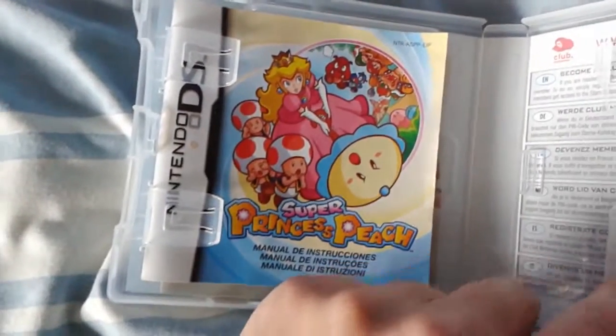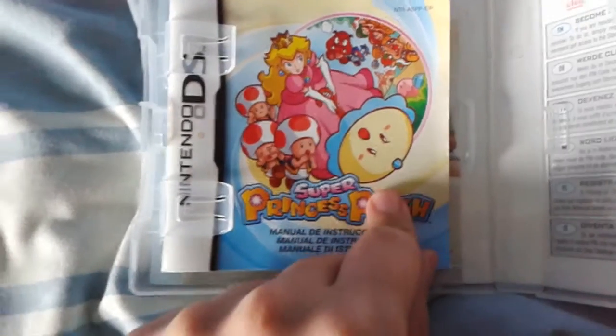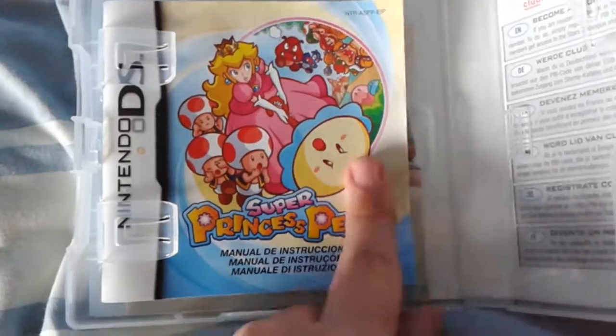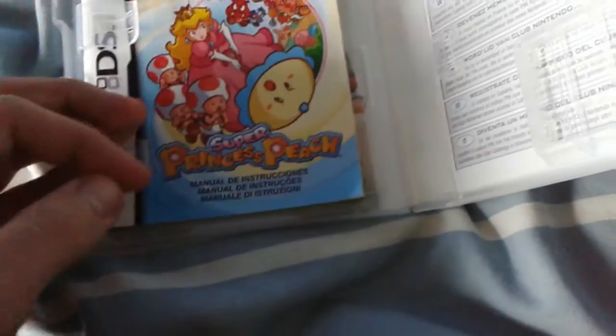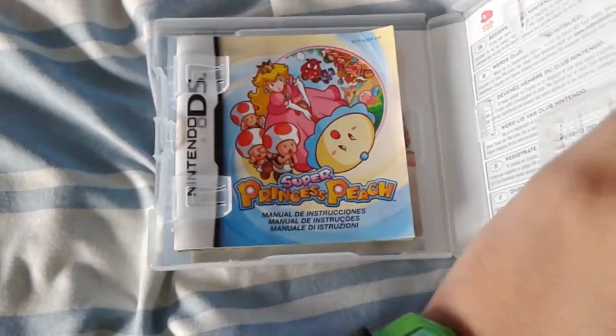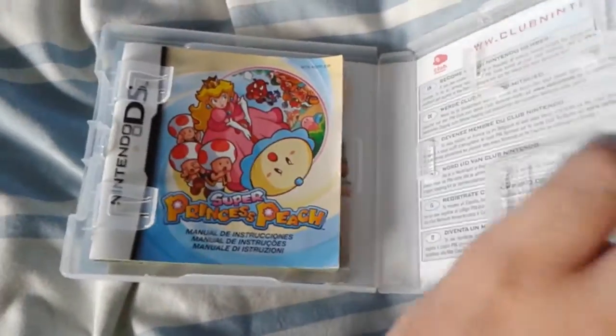You play as Peach, not Mario or Luigi — Peach. And you save Toads. You also have an umbrella called Perry, who I think should appear in more games. He's not even in any Smash Bros. games, not even after this game. What year was this made? Oh yeah, 2005 or 2006 or so. It's still a pretty good game, and the mini-games within it were awesome too. The music is good and I recommend you get this game.